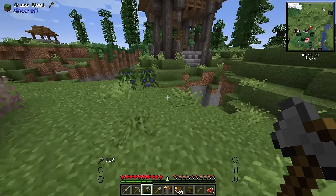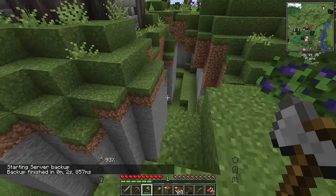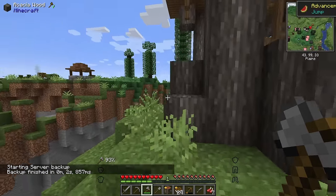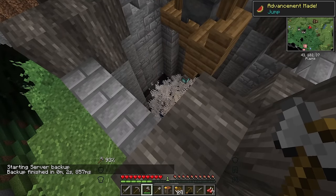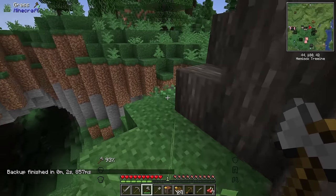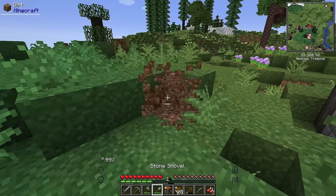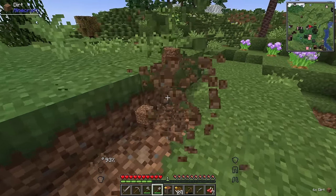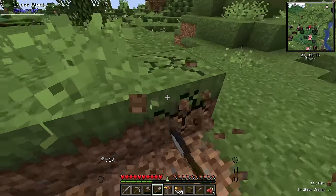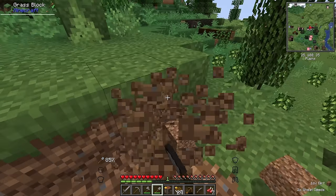Ooh, lots of creepers, a zombie, and then these wells — they'll give you a random effect if you jump inside of them. Sometimes it can be good, sometimes it can be bad. But we're here to have fun, so maybe we'll just go ahead and jump in and see what happens. I do need a little bit of dirt so I can get myself out of the hole once I'm down in there.